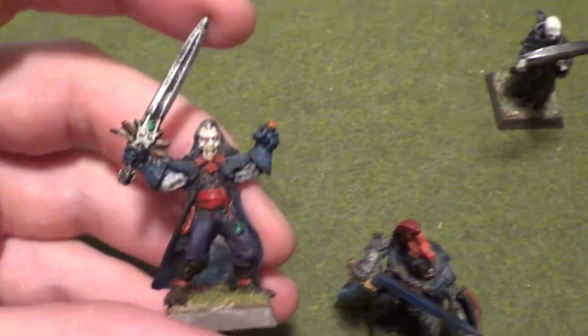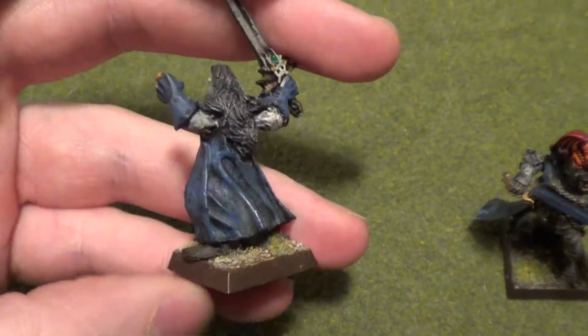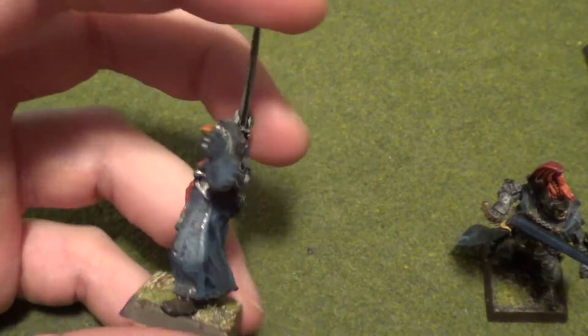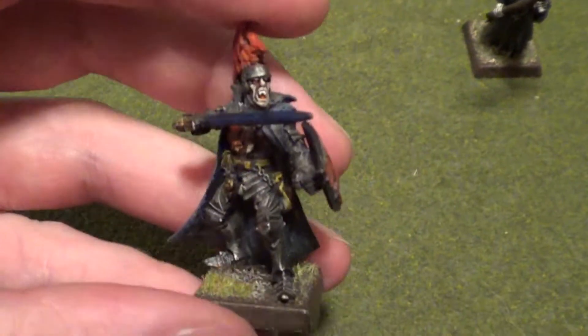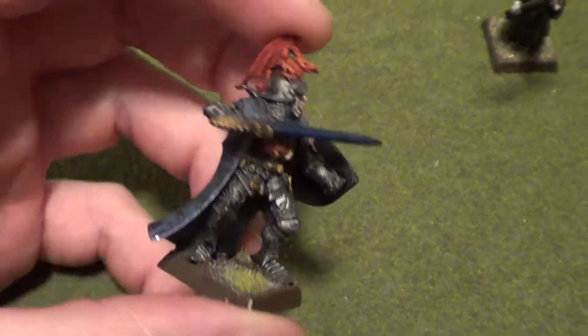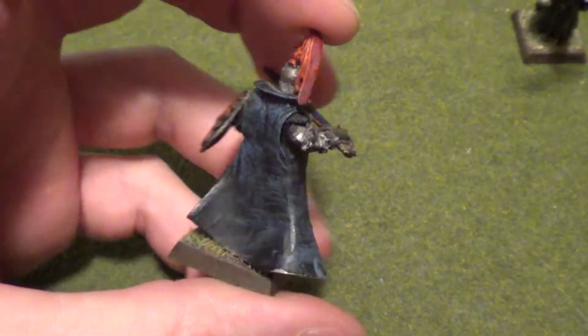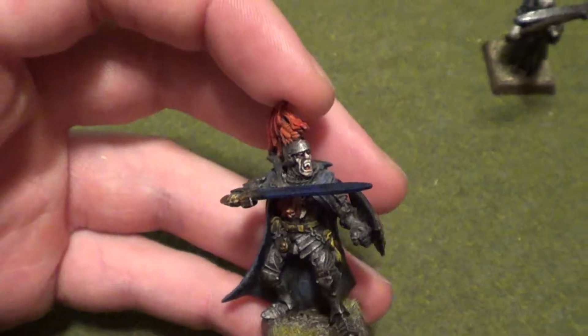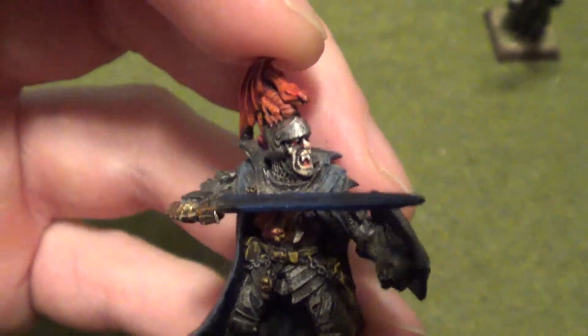A couple of my other older paint jobs — Old School Vlad that I just use as a Vampire. I mean, that is an awesome model — look at that sword. And then the Blood Knight Vampire. This was one of my first models painted — you can just see I just dry brushed on the cloak. I actually thought his face came out really well for being a back-in-the-day kind of painter.